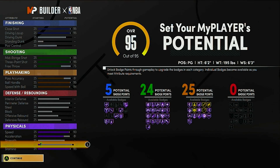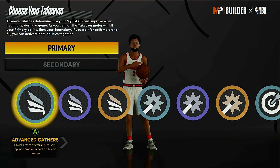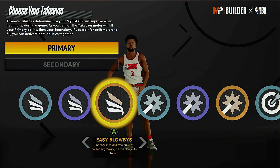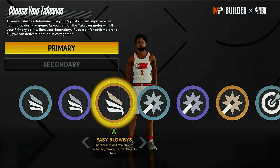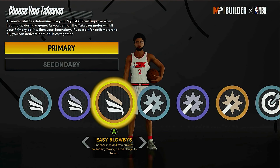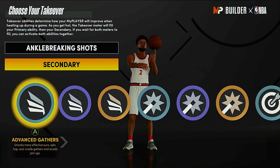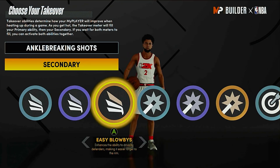So now you've got five finishing badges, 24 shooting badges, and 25 playmaking badges. When it comes to choosing your takeover, for Kyrie your primary takeover should be ankle-breaking shots, and for secondary we're going to go with easy blow-bys, because Kyrie is so quick. Although you're not big, so it might be harder to get those blow-by animations — that's why ankle-breaking shots is the primary.